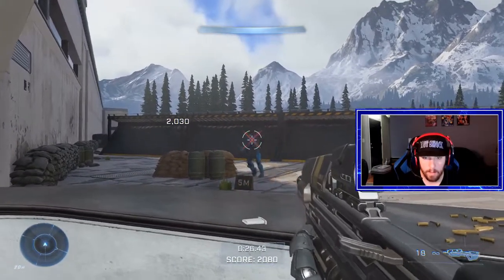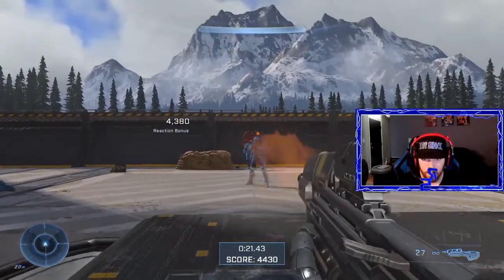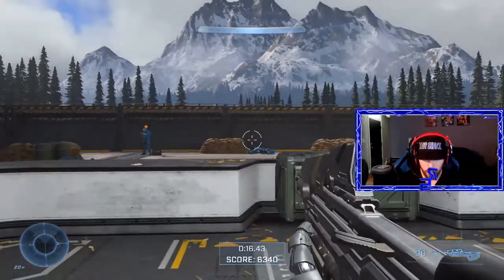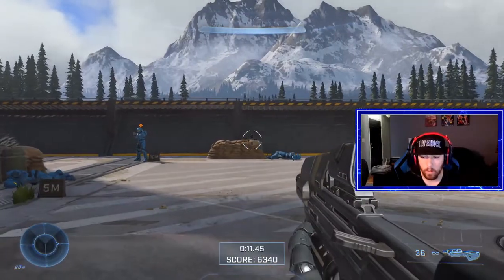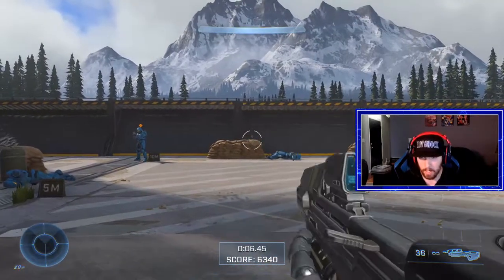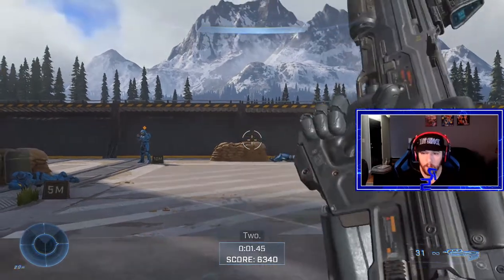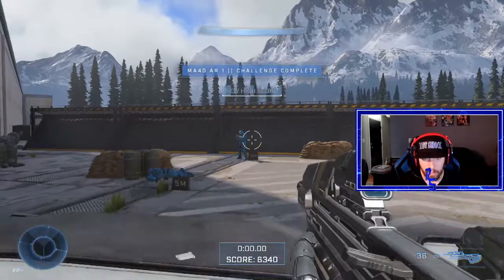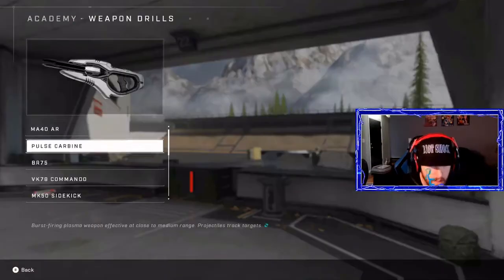When you tap it versus when you hold it, look at different things like the reload animation. See how he's pulling back that thing. So when you shoot your clip all the way out, look at the extra time for the animation — he has to pull back after he loads it in. But if you reload without a full clip, you don't have to pull it back; it's a quicker animation. So you never want to go fully empty — that's really important.